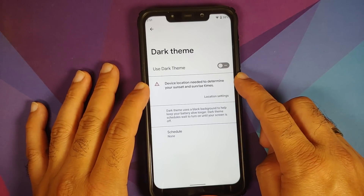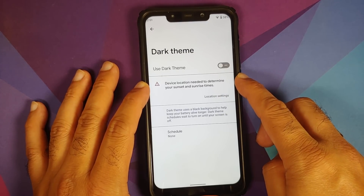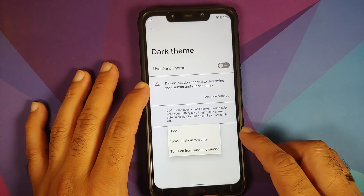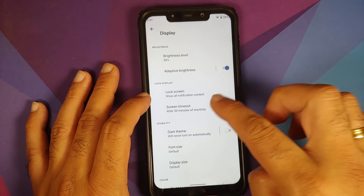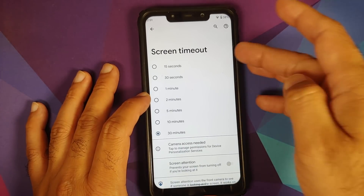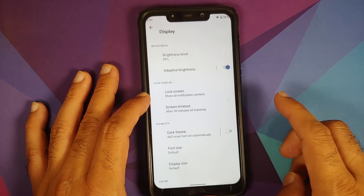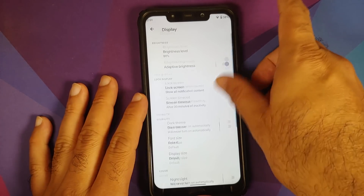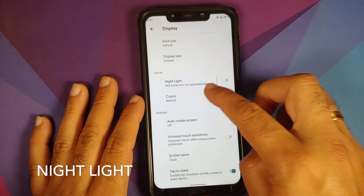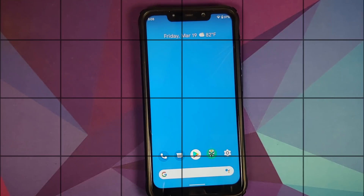Something new I noticed: when you go into Dark Theme, it now explicitly mentions that it needs access to location to determine sunset and sunrise times, in case you want to schedule dark theme from sunset to sunrise. Similarly, Screen Timeout now opens a full screen instead of a pop-up, and under Screen Attention it clearly states that camera access is needed — Google is being more explicit about when certain sensors will be accessed. Night Sight colors are also here, though for the POCO F1 on this build there are no color options.